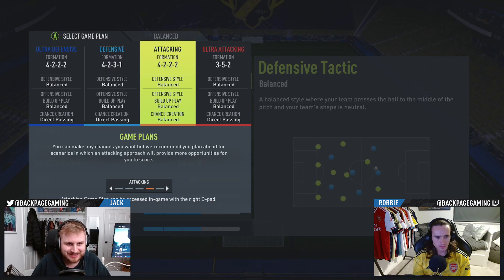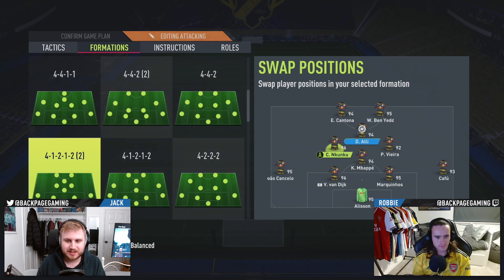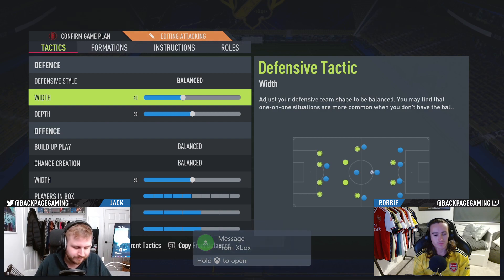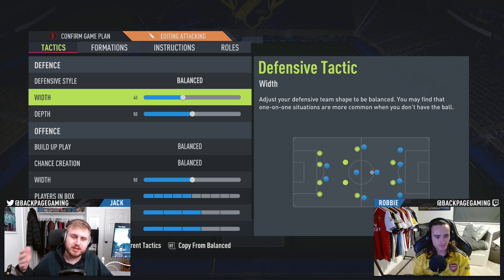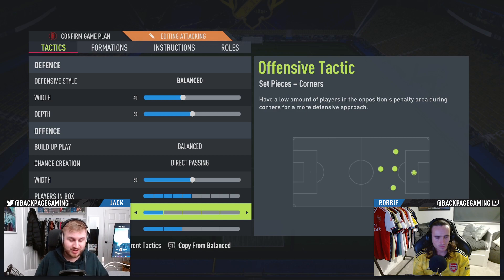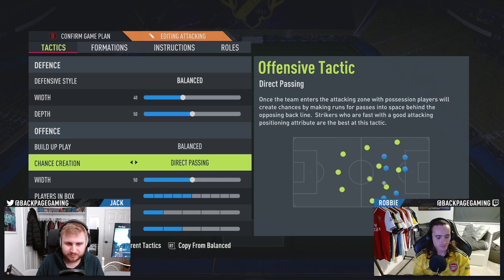Without further ado, we're going to go into the tactics. We are setting up with the 4-1-2-2. You want your more attacking full-back — the trick is you need an attacking full-back, one of them. I have got this season João Cancelo, and he is an absolute don. In terms of tactics, nothing too special. It's just 40 width — I want to keep it a little bit more narrow, simply due to the fact that you don't want your centre-backs too wide because you get that horrible through ball. Direct passing, and then I play it with one and two. Width being 50 — you could probably go a little bit wider, like 55, to be honest.